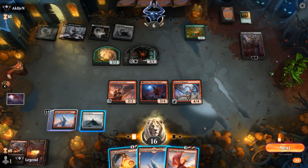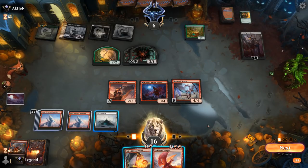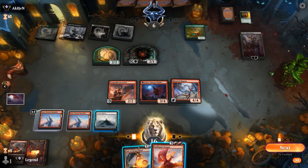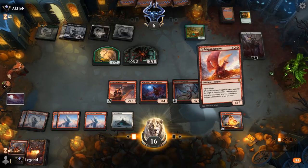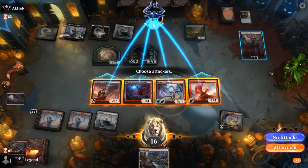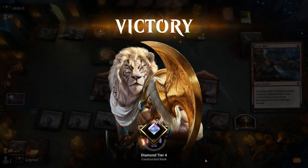If I go Orb into Goldspan, I can draw with Regent as well and then trample the Regent. Attacking with everyone, they'd have to put a Spider on the Regent — and I think they're still dead. We'll play Goldspan, draw for free, find a Frostbite we can cast after making a Treasure, attack with everyone go face. Opponent concedes. Nice curve — great to see the power of Stormseeker into Moonveil Regent. On to the next one.